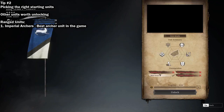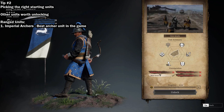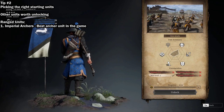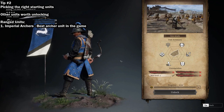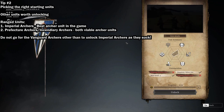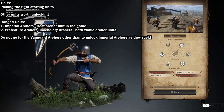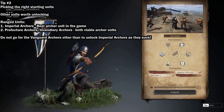For ranged units. Number 1: Imperial Archers. These are one of the best archer units in the game after Perviaz crossbows, and are extremely viable to use in all levels of game. Number 2: Prefecture Archers or Incendiary Archers. Both archers are equally good — just do not choose the vanguard archers as they are terrible.